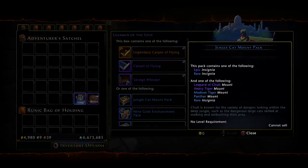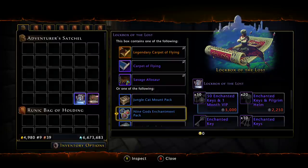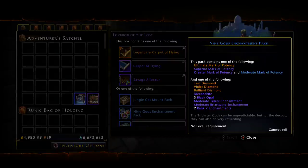Moving right along, we have the Jungle Count mount pack — nothing has changed, it's all the same from the previous lockbox. Next up we have the Nine Gods Enchantment Pack — this is where you'll get your Ultimate Mark of Potencies, your Superior, Grader, and Moderate marks. The Ultimate Mark of Potencies are going for more than they're worth on the auction house. You can buy them from the Wondrous Bazaar — especially if you're VIP Rank 12, they'll only cost you 93k. The auction house is overpriced at 105 to 110k, so if you have VIP 12, make sure you're paying 93k with your discount.